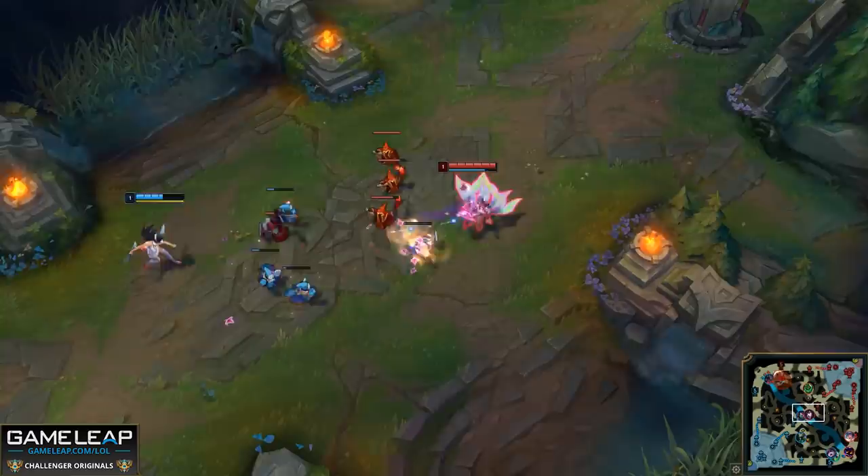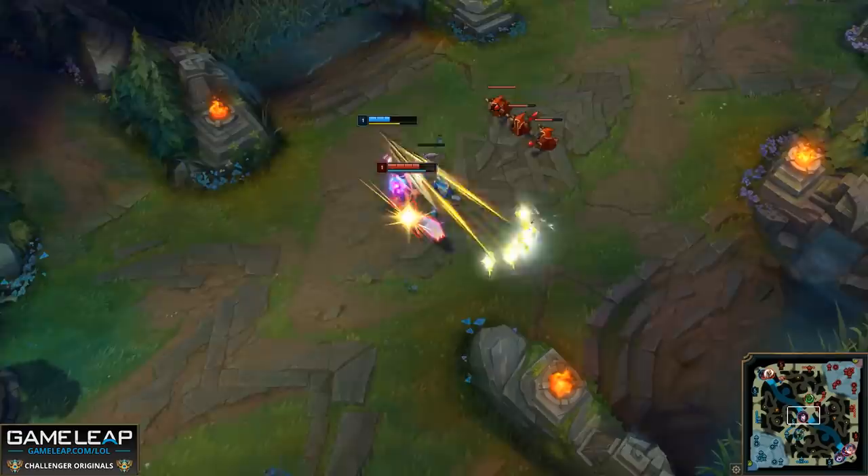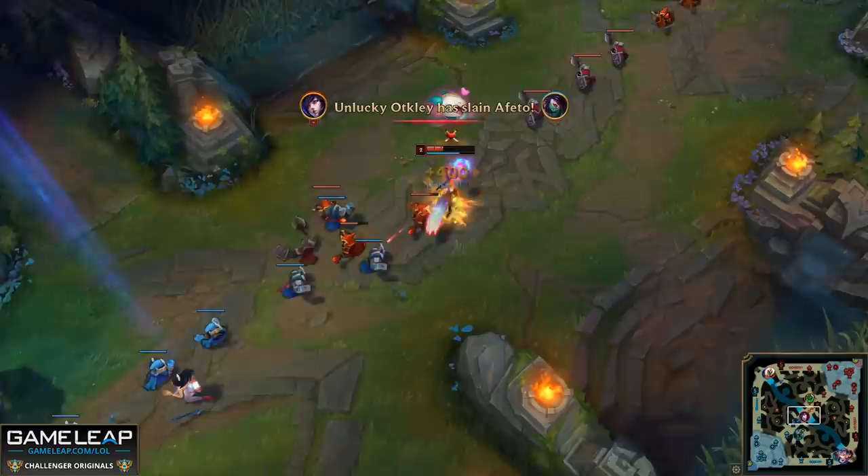If you're stuck in lane with just a Doran's Blade, a Doran's Ring, or a Corrupting Potion and all of a sudden your enemy comes out with an item worth over a thousand gold, you can't pressure them. It just doesn't happen. There might be a few exceptions where the matchup is just that bad for your opponent, but in reality most of the time a thousand gold lead is going to crush and decide the lane.